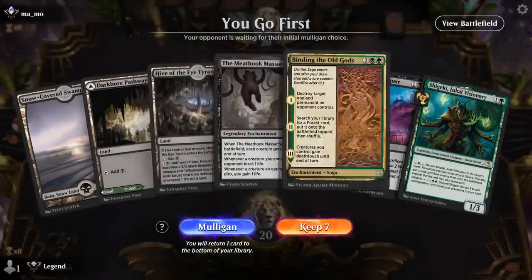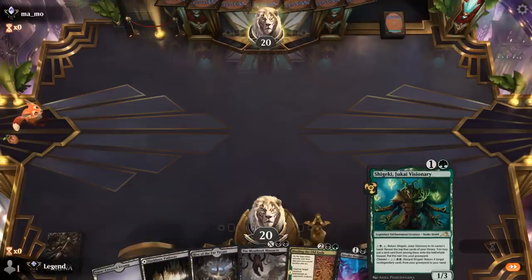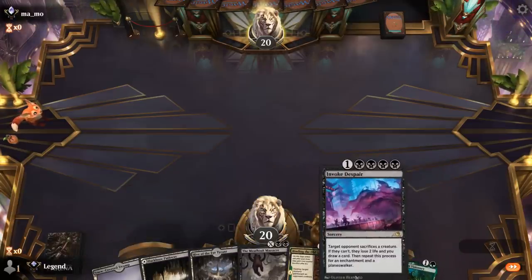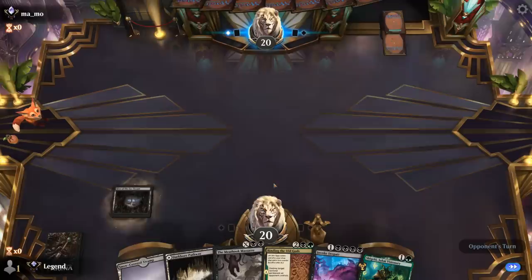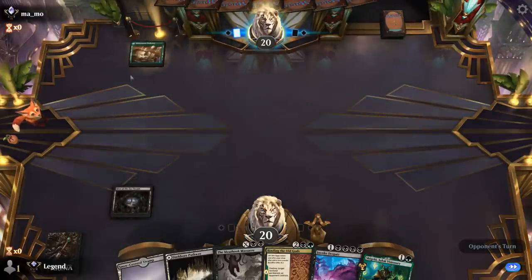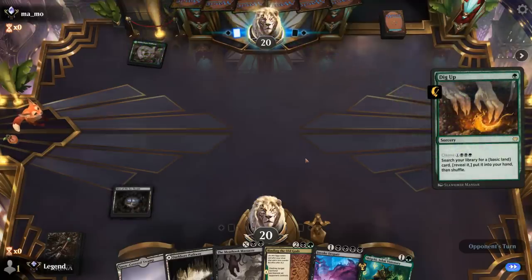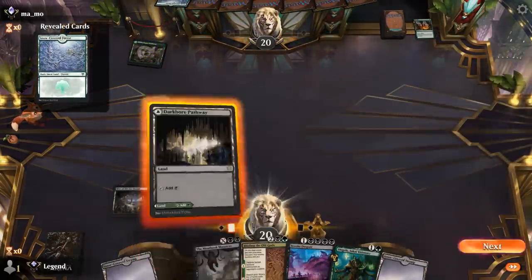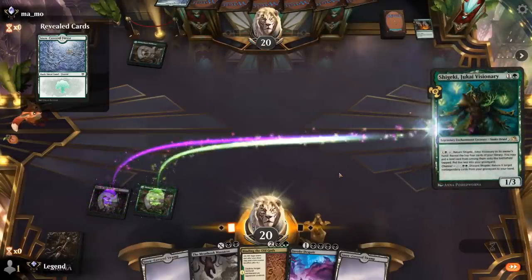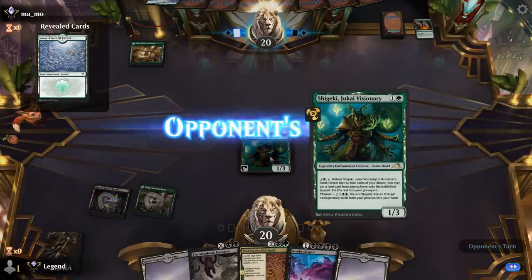We're on the play with a fine opening hand — turn two Visionary, turn three activate, then maybe already Invoke Despair. Opponent is also Black-Green with Dig Up, so this could be a mirror match. I think I still play Visionary even though it could get removed, as we don't have anything else going on.